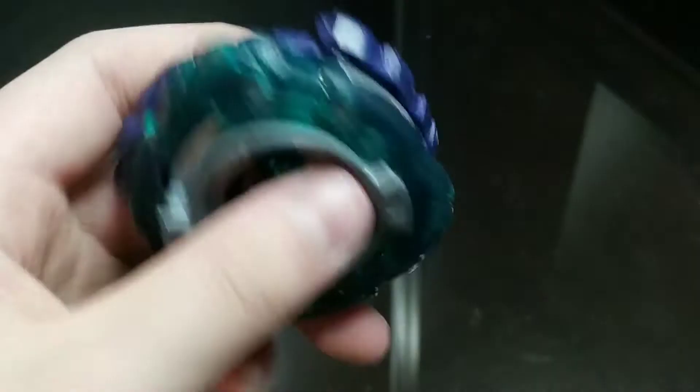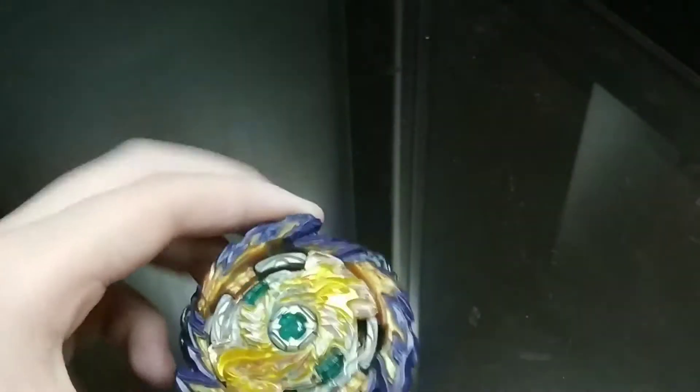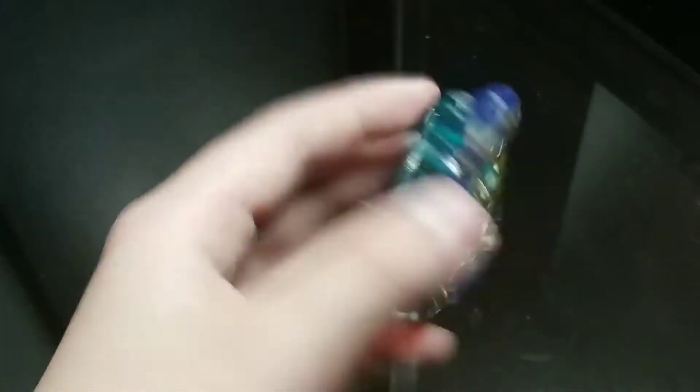Just like Rage Longinus, if the opponent has better stamina than Fafnir — like Tempest Dragon and Lucifer the End — Fafnir stands no chance. The other mode is counter mode, where Fafnir can fight same-spin Beyblades. So absorb mode is for opposite spin while counter mode is for same spin. In counter mode the rubber is aligned to deflect attacks from incoming Beyblades, which is exceptionally good.